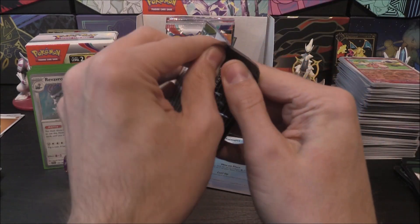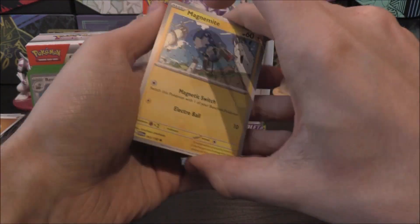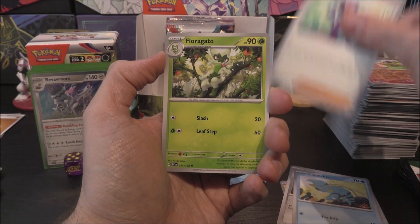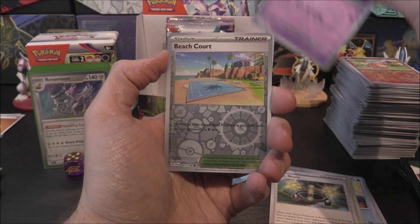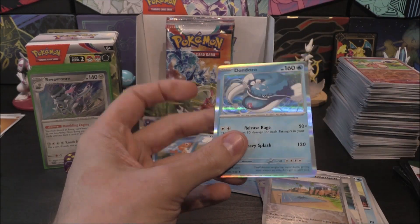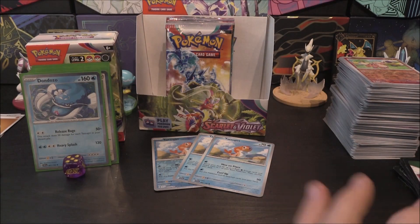We've got about six to seven packs left. Next pack: Magnemite, Energy Switch, Varoom, Clauncher, Arven, Floragato, Exp Share, Drifblim Reverse, Beach Court Reverse, and Dondozo as the holo. Very cool.